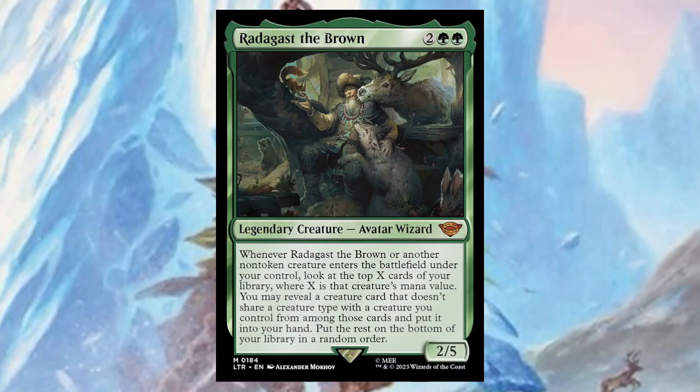Radagast the Brown — for two and two green, it's a two/five. Whenever he or another non-token creature enters the battlefield under your control, look at the top X cards of your library where X is that creature's mana value; you may reveal a creature card that doesn't share a creature type with a creature you control from among those cards and put it into your hand, then put the rest on the bottom in random order. I can see this going really well in a Volo, Guide to Monsters deck, as long as you don't have another wizard or avatar, so you keep filtering to find more creatures.